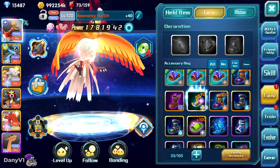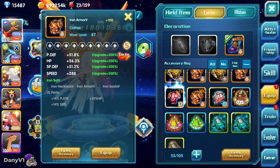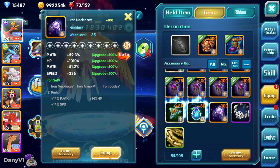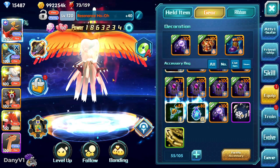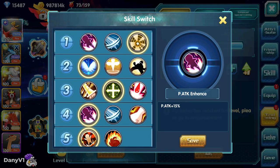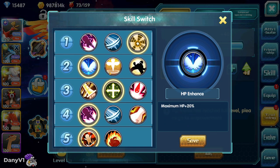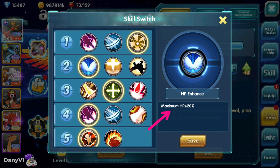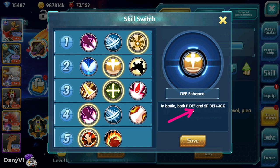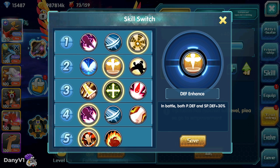The gear is pointless here because it only gives extra exp for levels — nothing boosts intimacy. So we equip back our golden gear and there's nothing to do besides waiting, leaving this bird at home, and getting to level 110 intimacy one day. I noticed some wrong skills were selected. Skill one is nice — in-battle attack and special attack. Skill two: we don't want 20% max HP because that's base stat HP. We usually want in-battle stuff, so either both defenses by 30 or damage reduction.